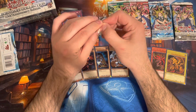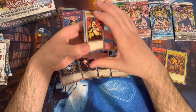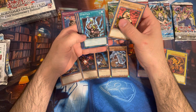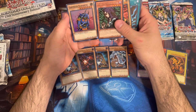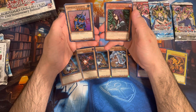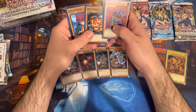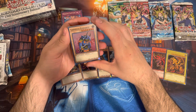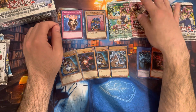Metal Raiders. Imagine if we just pulled a Black Skull Dragon. Oh, Niwatori — I actually forgot about this little fat chicken. Blue Winged Crown. Witch of the Black Forest. Oh, we did get a shiny, so they are different — you just don't get a foil in every pack. Garnicia Elephantus and Witch of the Black Forest, which is probably still banned. I haven't looked at the banned list in forever. Baby Dragon, Lady of Faith, Cybersaurus and Rainbow Flower. I actually had this card when I was a kid — it wasn't too bad if you didn't have access to multiple Dark Magicians or Blue Eyes.